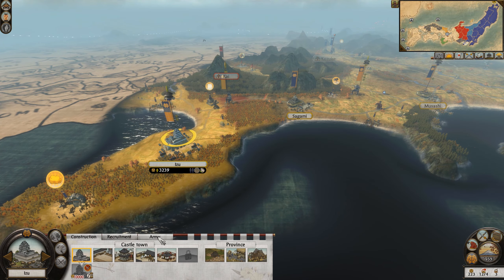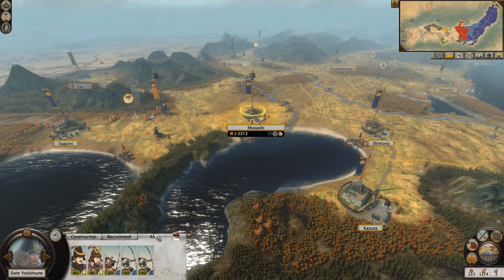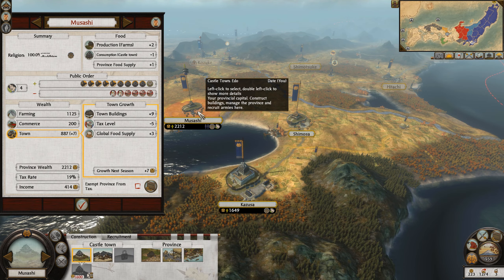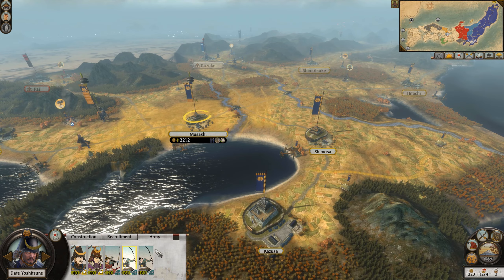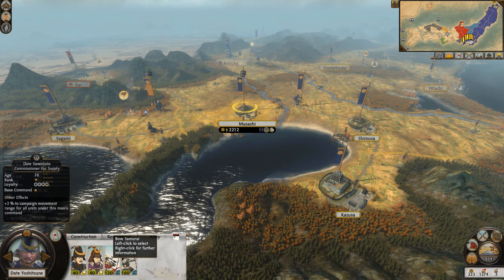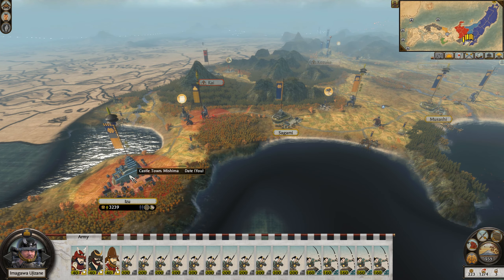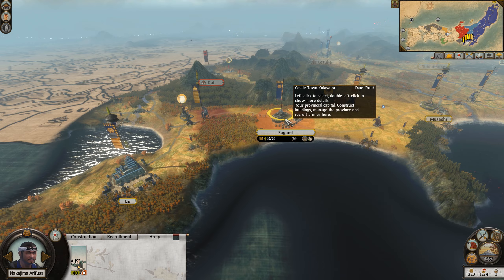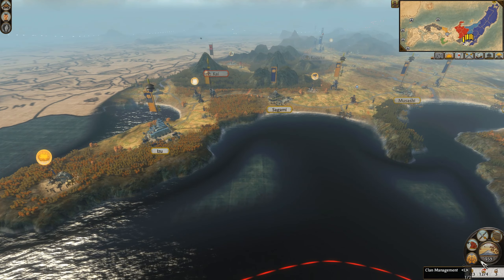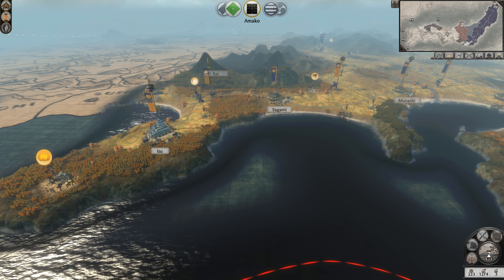Army-wise, I can't move that firebomb thrower out. I do have two more generals here further south. Public order issues down here? No, not necessarily. I might move a bow Ashigaru here and then move the katana out to free that up. We'll see how this Imugawa army reacts — they probably could hit Castle Izu or attack Odawara. They could actually just move back. Let's end the turn and see what happens.